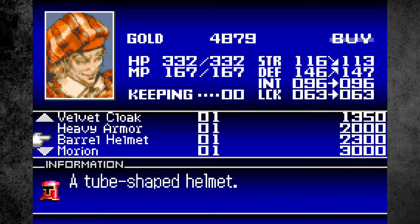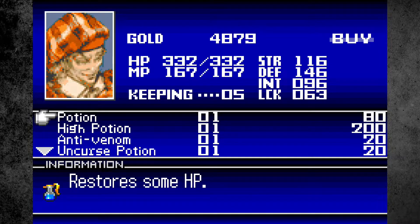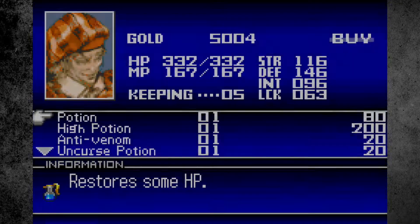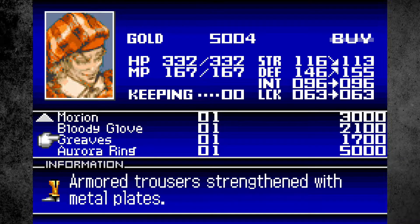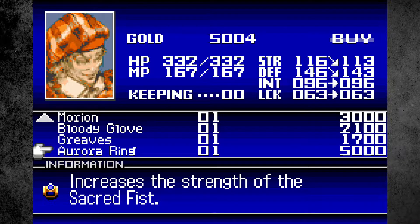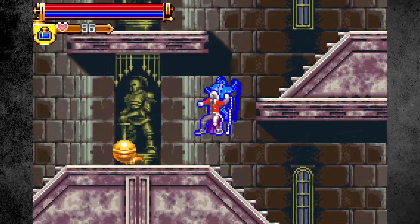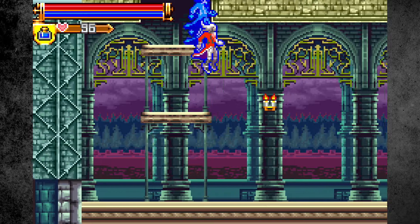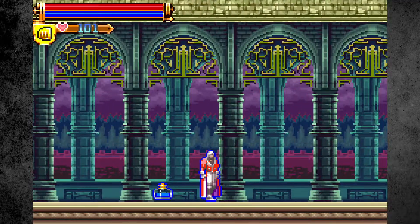Heavy armor gives us more defense too - I don't know that I want to spend that much though. I think we have something to sell. This puts us just at 5k. We could get that sacred fist ring just to have it. Might as well. Keep thinking that's a candle you can hit, it's not. Don't know that we'll even use that, but we collected it because we could, you know. That's everything there. It's cool seeing this place in color now, huh?